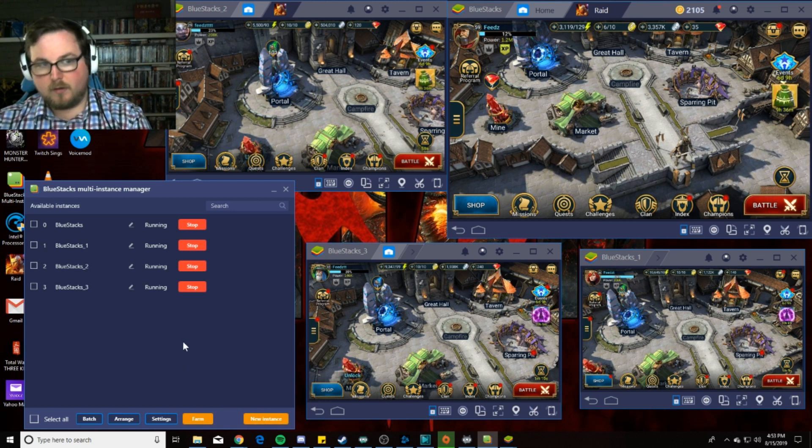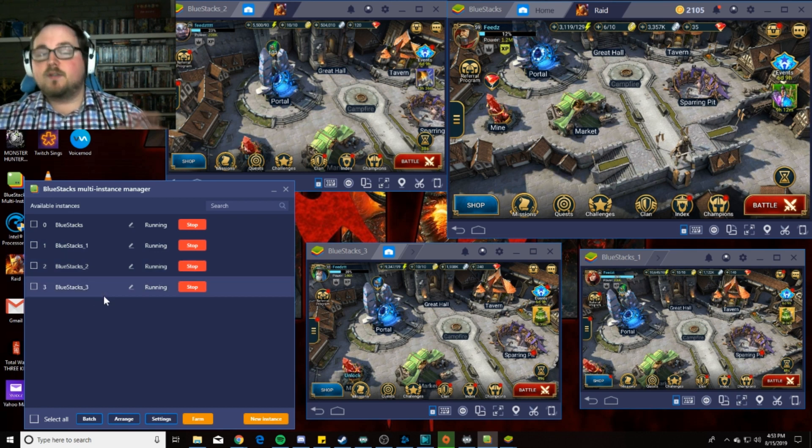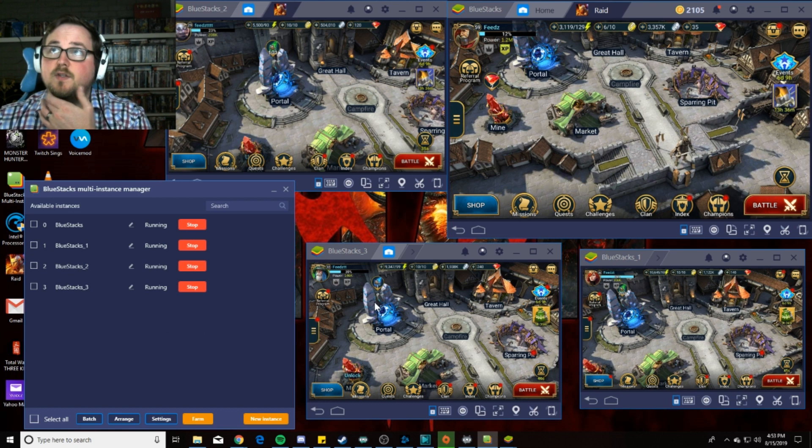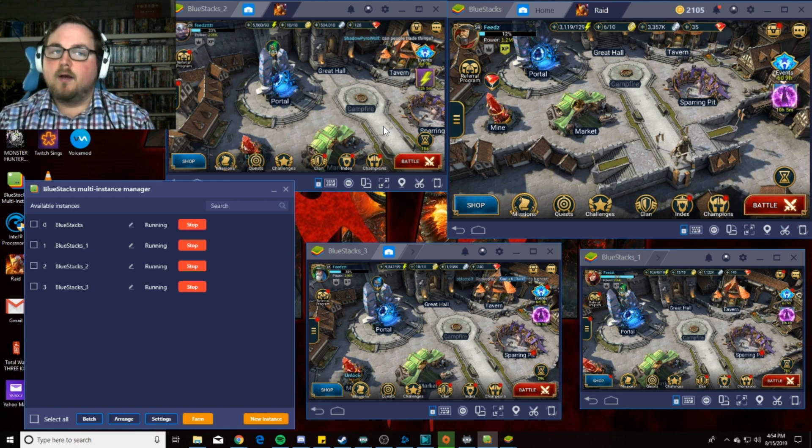We're just going to talk about what it takes to do it. When you have BlueStacks set up and understand the settings, whenever you launch a new instance it'll always launch your original edition of BlueStacks — this is my default that I always run. You'll also notice numbers by them: BlueStacks 1, BlueStacks 2, BlueStacks 3. For streamers — when you set up multiple instances, if you don't use display capture which shows everything, and you decide to do individual window captures, try not to resize those windows in BlueStacks.